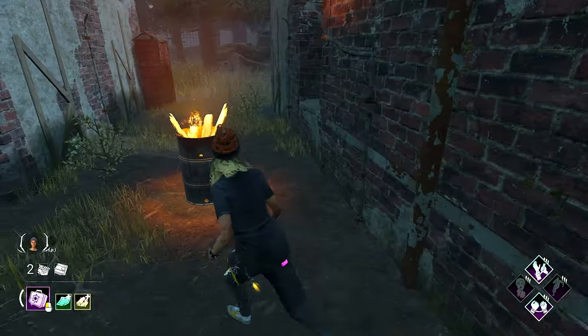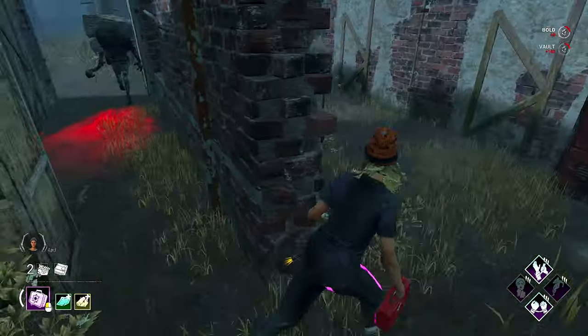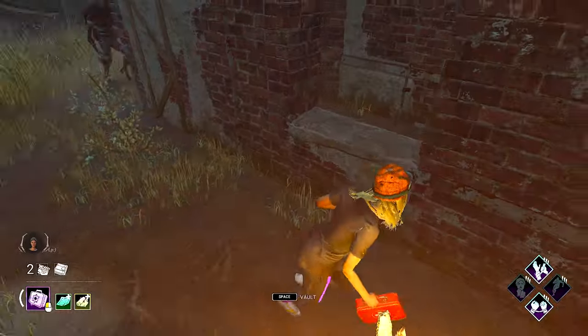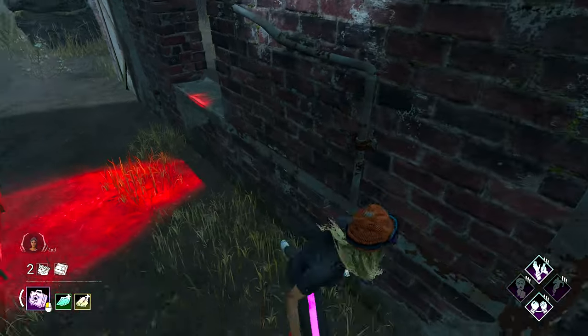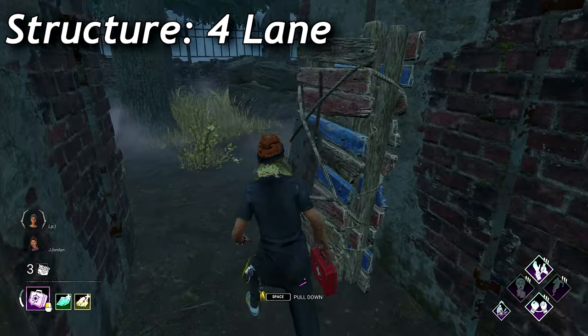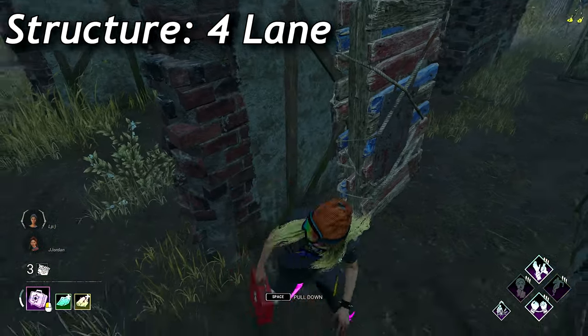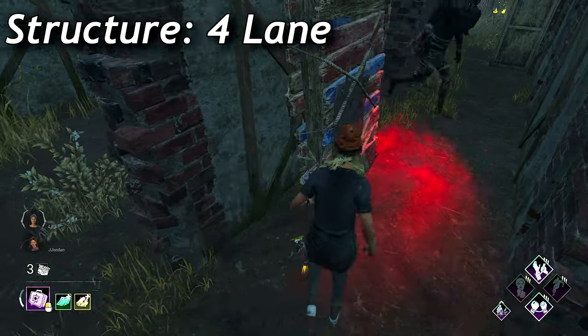Next, we're getting into the 50/50 tiles. These tiles really separate a good survivor from a decent one. A 50/50 tile or loop, if you haven't gotten a gist of it at this point, are tiles that can be mind gameable by both survivors and killer. The first one in the 50/50 tiles are four lanes — these can be found on every single outdoor map and consist of one pallet and one window.